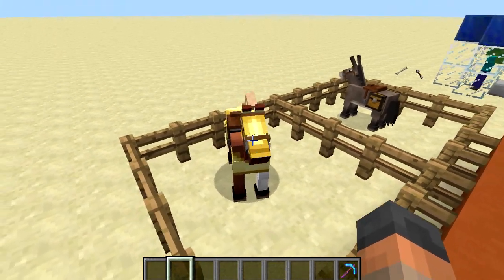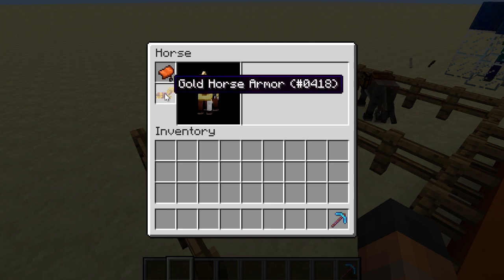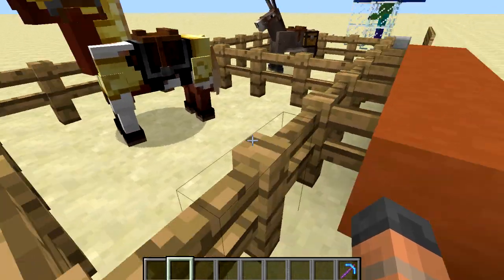The best new feature of the horses is that they now have an interface. If I hold shift and right click on this guy, you can see I can have a look at the horse from different angles. I can also take off the armour and put it back on, and take off the saddle as well, which is great because previously there was no way to remove a saddle from a horse unless you were to kill it.